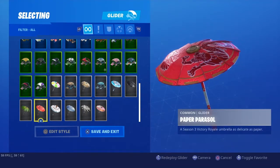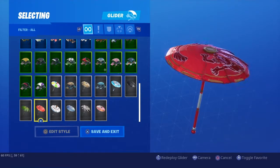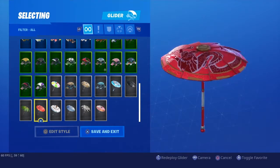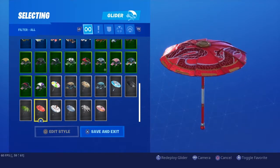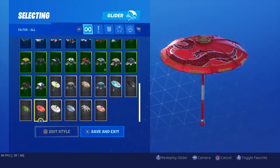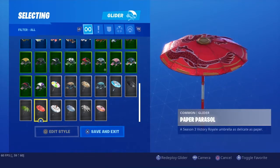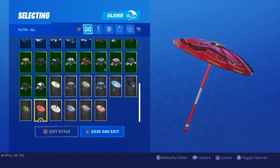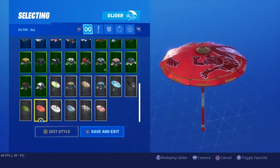Coming in at our number 4 spot, we got the first umbrella I've ever personally gotten. It's honestly kinda nice. I like the red — I love the color to it. It's just really clean and really nice. And let alone this is the first umbrella I ever got, so there's a lot of nostalgia into it.